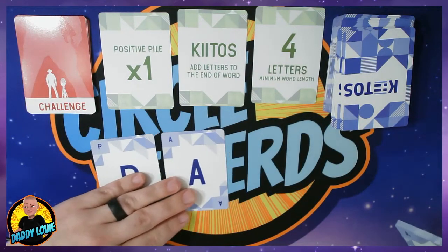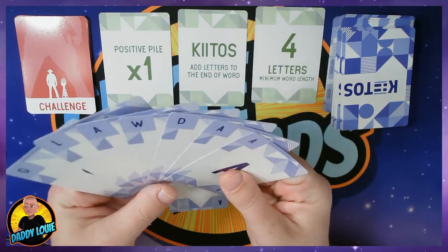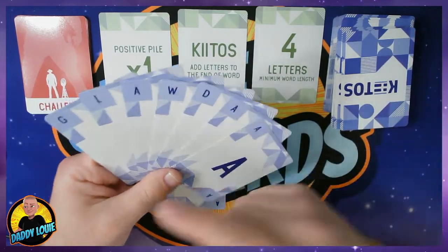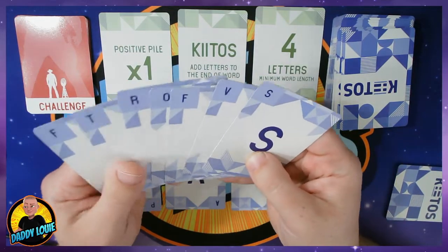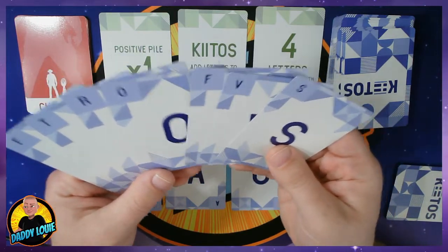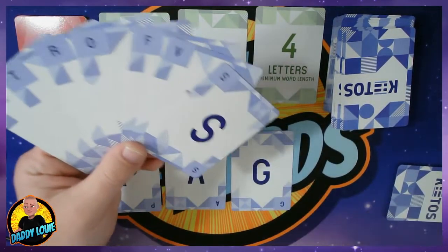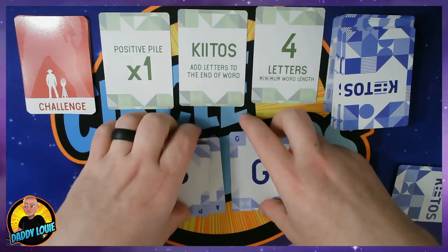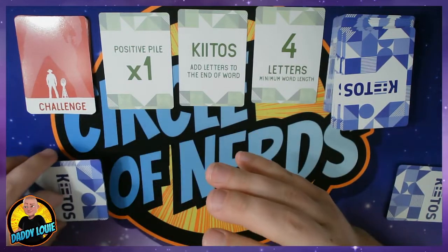Now when it got back to player one — the player with initiative — he would need to play a T. But he does not have a T. So he has to either change the word or take these cards as a negative against him. So I'm going to go with the word PAGE, because I do have a G. So I would play the G and say PAGE, then go back to the next player. He needs to play an E to complete the word, but he does not have an E. So if he can think of another word to play off of P-A-G, he can do that. But let's say he can't think of another word — he would take these cards as a negative, collect them, and place them face down in a negative pile.